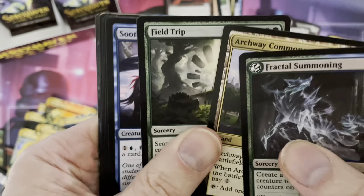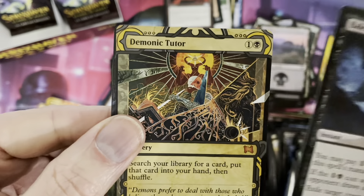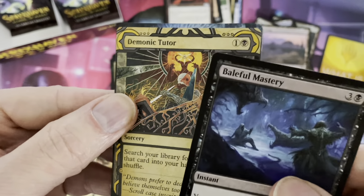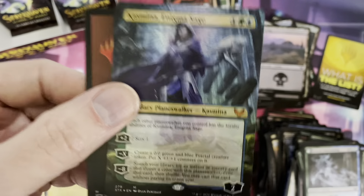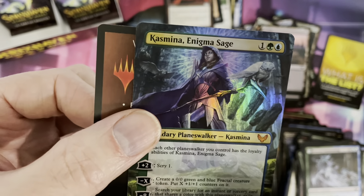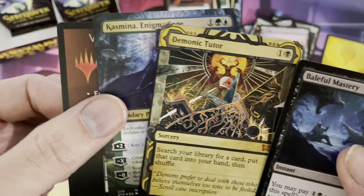This is just a regular lesson — get through these quickly. Baleful Mastery is our first rare, and Demonic Tutor — mythic rare! One of the best cards of the set, as a Mythical Archive card. Oh my goodness! And our foil is actually a full art rainbow mythic rare: Kazmina, Enigma Sage. Holy smoking beans — back-to-back cards! These two cards are like 40, 50 bucks easily! Have you ever seen that? One pack basically half the cost of this box!